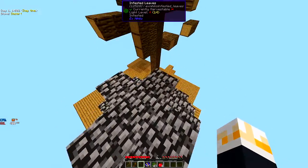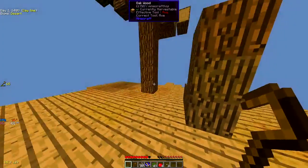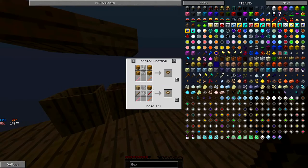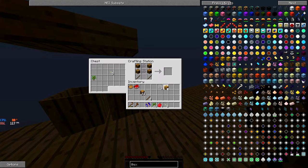It's 100% infested, so we can now crack the leaves. There we go — we got 27 string! Look how many logs are still up there. Now we gotta make a sieve. The sieve recipe is really simple. We need one or two mesh pieces — place them in, boom, done. Simple!